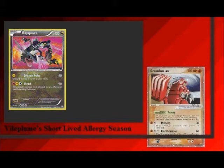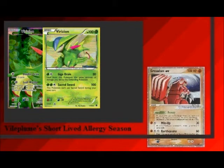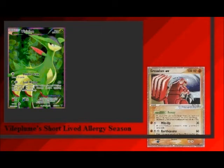For Grass, we have Shaymin EX, Frillish Emerging Powers, and Frillish Noble Victories. Shaymin, after only one prize, can take out anything with times 4 weakness to it. But you don't want to use Shaymin in the early game, and it can't start doing damage until your opponent knocks something out. Frillish Emerging Powers heals itself for 120 damage after attacking a Pokemon with times 4 weakness to Grass, but it only has 100 HP, so that's not very helpful. Frillish Noble Victories has Double Draw to help with slow starts, and Leaf Wallop is a Plus Power away from one-shotting every Grass-weak Pokemon. But if you can get two Leaf Wallops in a row, it won't need a Plus Power anymore.